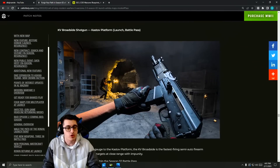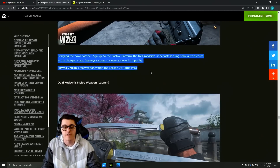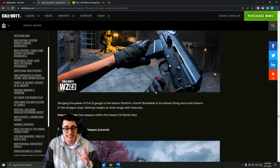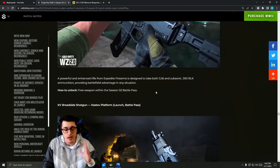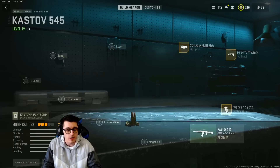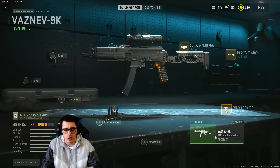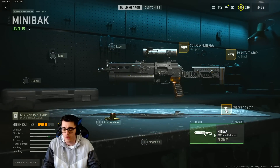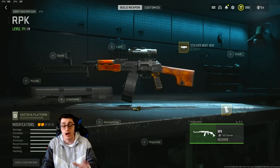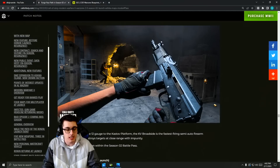Next is the KV Broadside shotgun, part of the Kastov platform, available at launch. It brings 12-gauge power to the Kastov platform and is the fastest-firing semi-auto firearm in the shotgun class, destroying targets at close range with impunity. The Kastov platform already includes the Kastov 762, the 545, the 74u, the Vaznev-9K, the Minibak — similar to the Bullfrog from Black Ops Cold War — and the RPK, currently the meta in Warzone 2.0. Now a shotgun gets added to that list.